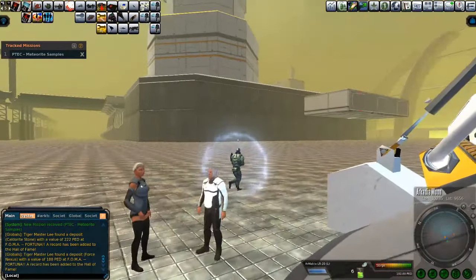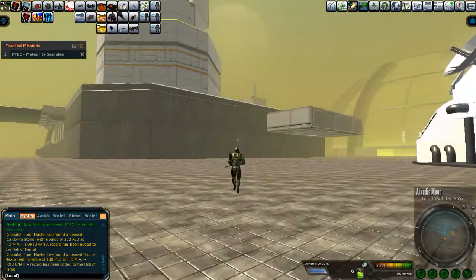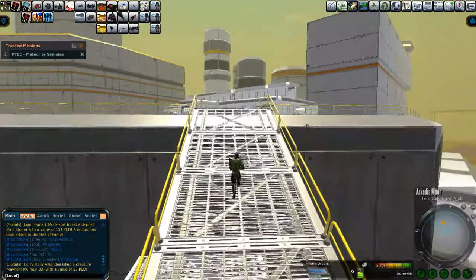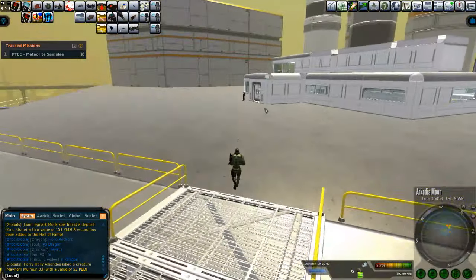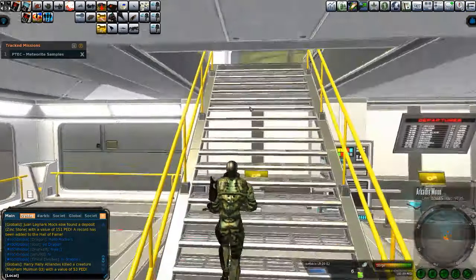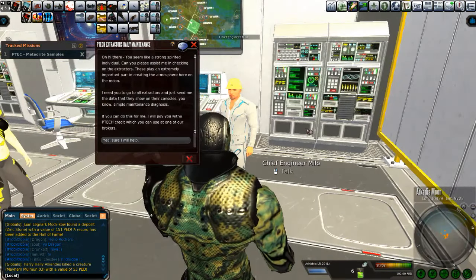And from here, you need to run over sort of towards the dome and then off to the left past these crates. You'll see a stairwell or some sort of ramp up. This will take you to the regular facility — I guess I don't know what you call this, it's just a technical facility. And up the far left stairs, you get to the top, turn around and you'll see Milo.